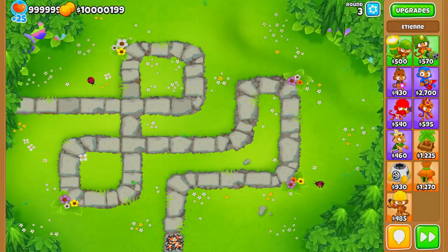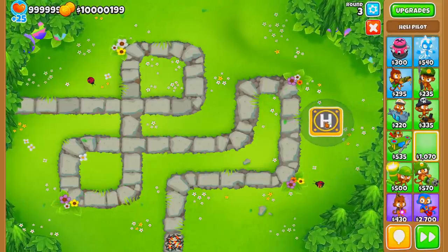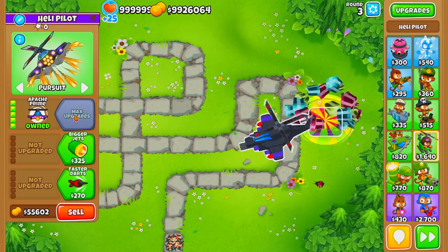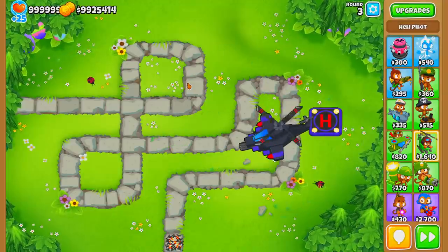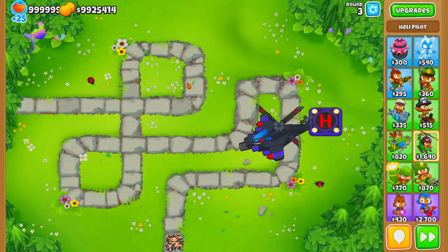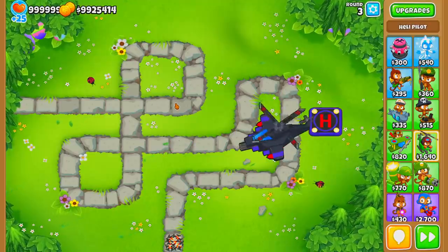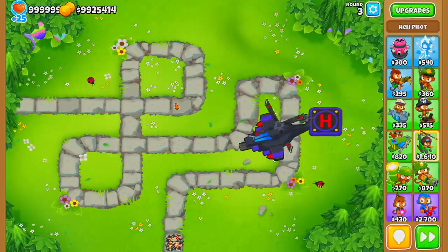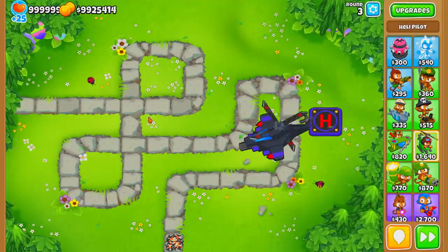Coming in at number one is the Apache Prime strategy. The name of the strat tells you what you're going for — the Apache Prime. The maps you want to use it on are single-lane maps like Monkey Meadow and pretty much every beginner map. Once you start getting into multi-lane pathways, the Apache Prime loses its effectiveness.